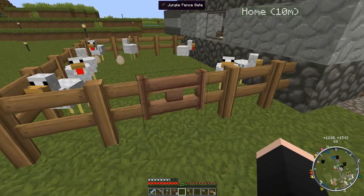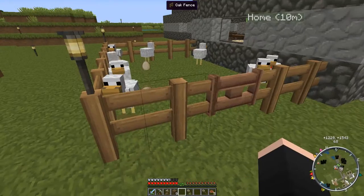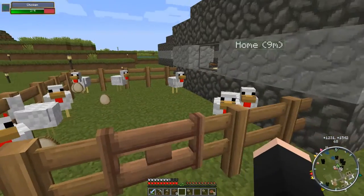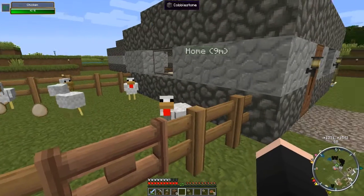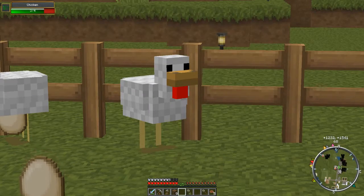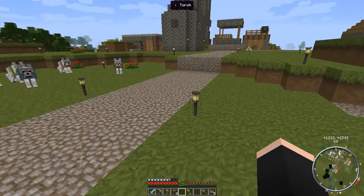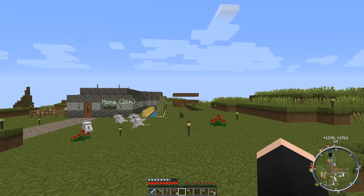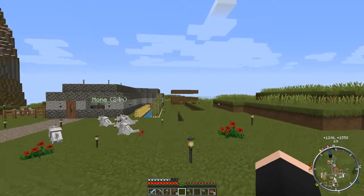As you can probably tell, that's a jungle fence gate and that's an oak fence — you can see the difference. A few chickens got away but I managed to get them back. One of them — that poor guy — has only got three out of four health because he got caught in the blast.